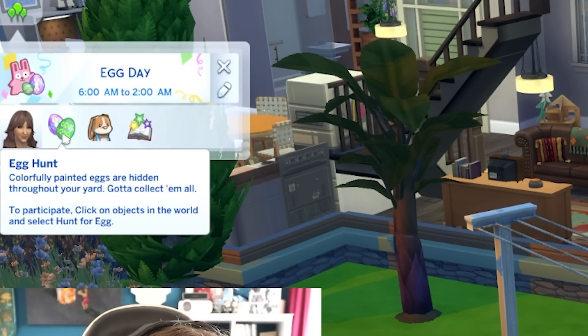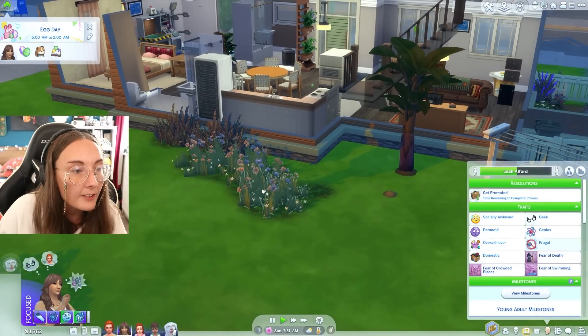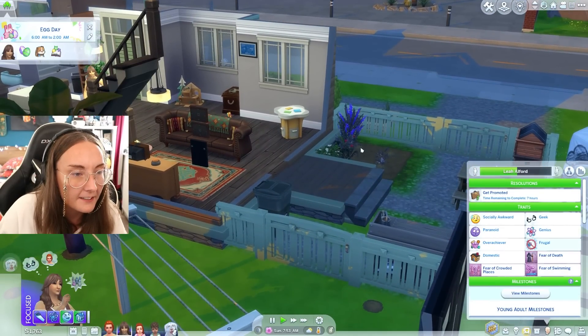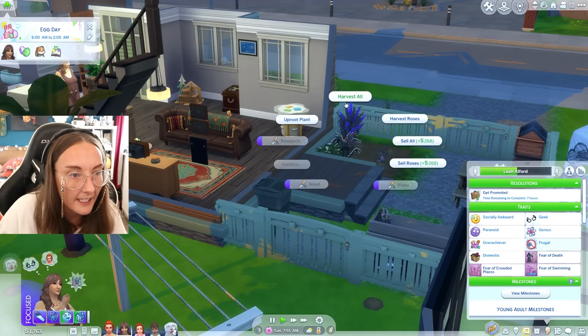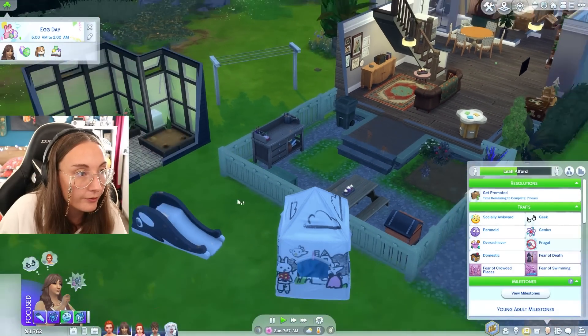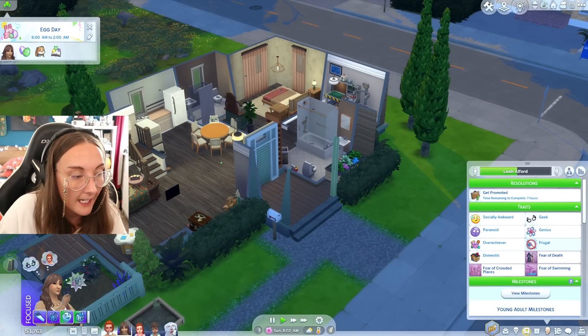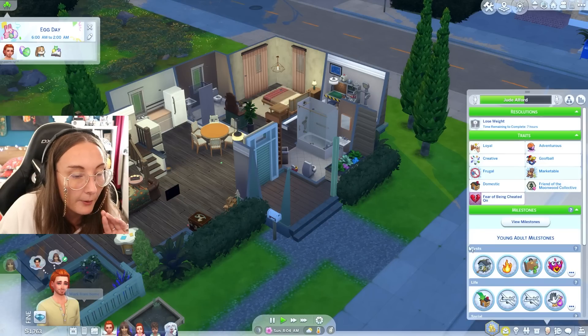Colourfully painted eggs are hidden throughout your yard - gotta collect them all to participate. Click on objects in world and select 'hunt for egg.' So we can do this in the flower beds, bushes, and also cupboards - you can actually go hunting for eggs in there too. We are definitely going to do that.